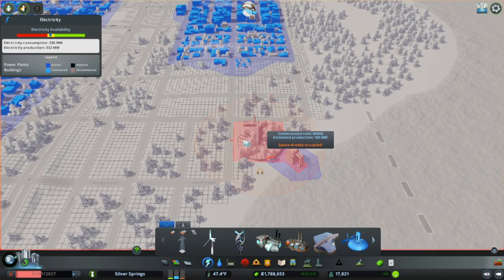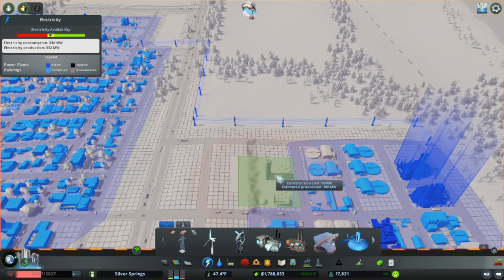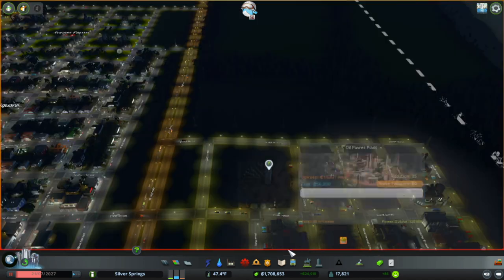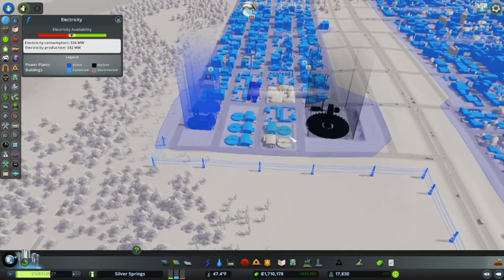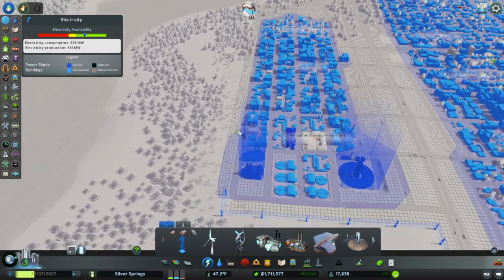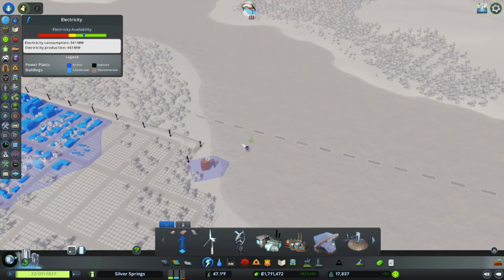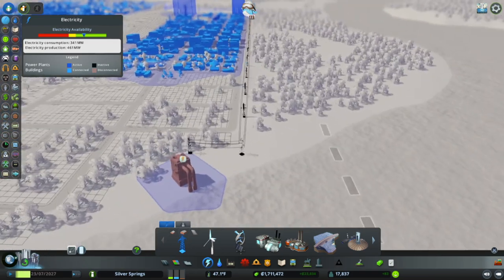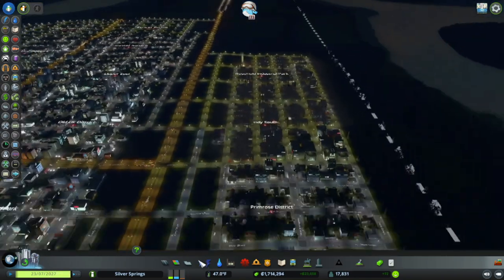I think it would fit up here — that ain't bad at all. I don't hate it. And it's green. Did that help with our power immediately? Because it's night it might not do anything for us. Wow, look at that — it actually does make a difference, which is nuts. Solar panels that work at night — amazing. Truly a modern marvel. Well, I'm not complaining. If it works, I ain't complaining.